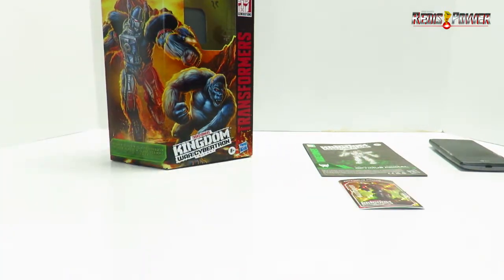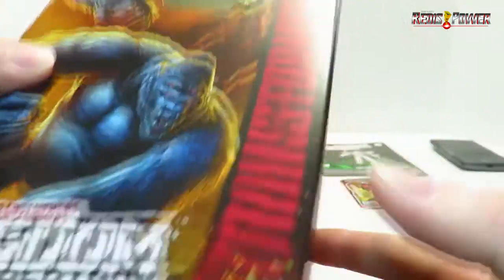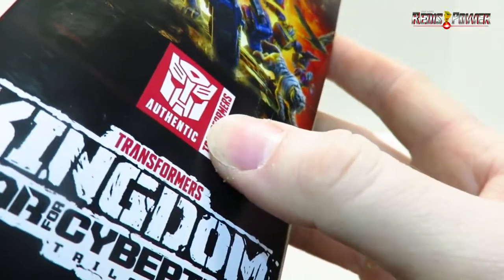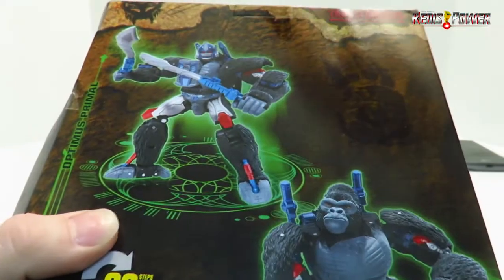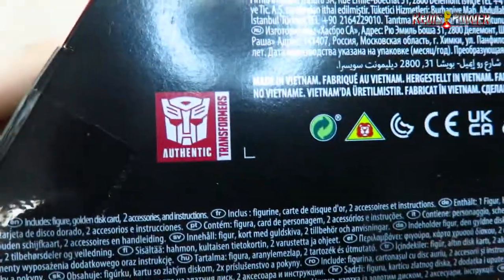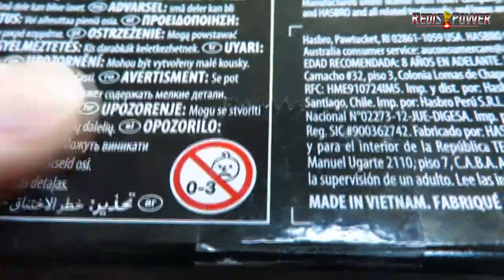Let's put him aside so we can take a look at his packaging real quickly. There's gorilla mode, there's his robot mode — Kingdom, Hasbro Takara Tomy, the Missaline Generations logo, Transformers. There's the authentic Transformers logo, your poster, the obligatory product shot of both modes, 22 steps. On the back there's the sad onion face — looks very disturbed. That's it for the packaging.